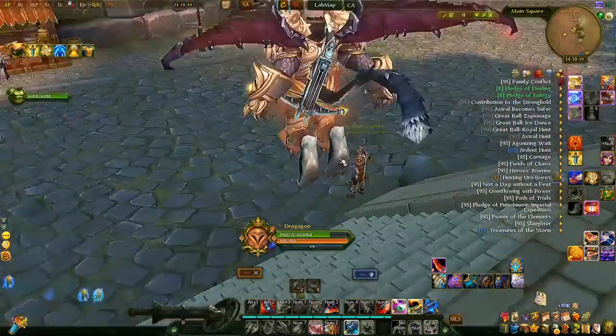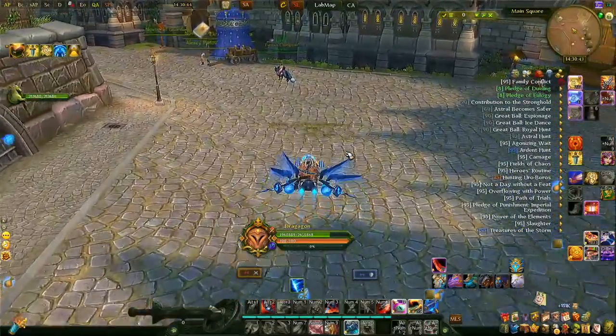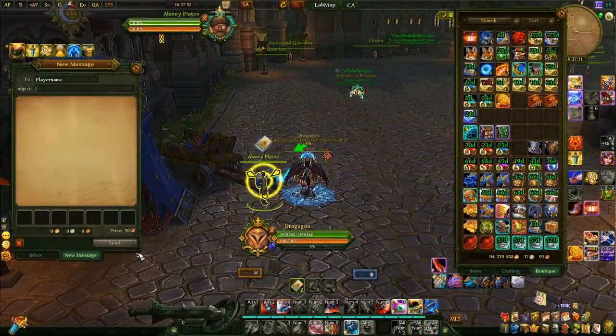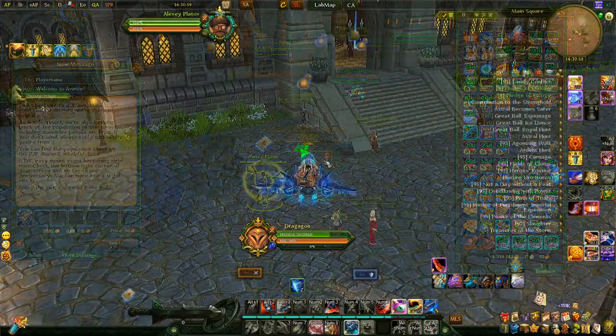On our server, every time we see someone new we automatically send them a mail with a faster mount, some gold, and an explanation of where to get the bank and bag. If you join a different server or pay-to-play elsewhere, just ask around for the gold.